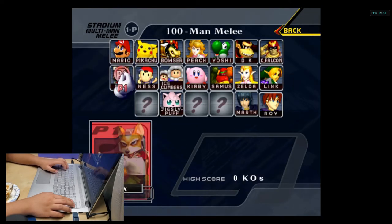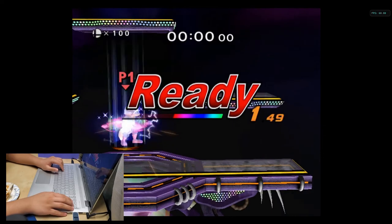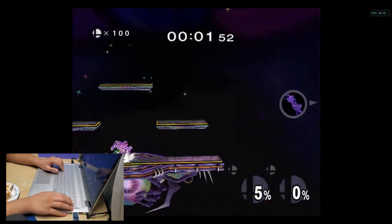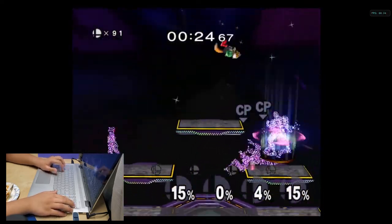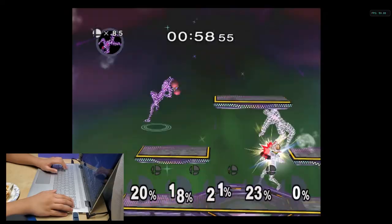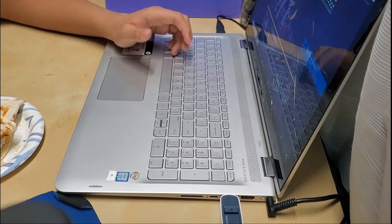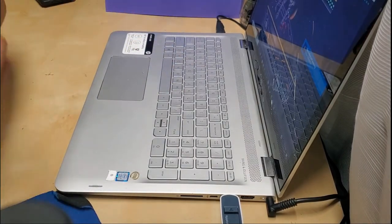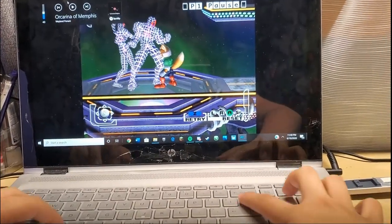To get Falco, we have to do 100-man Melee. Apparently the best character to do this with is Fox — there's Jigglypuff first though. The best person to do this is Fox because all you have to do is shine. My recording isn't working — what the frick! Okay, I guess you guys have to see everything's gone wrong. We'll do it the old-fashioned way and record the screen. This thing has gone downhill so fast.